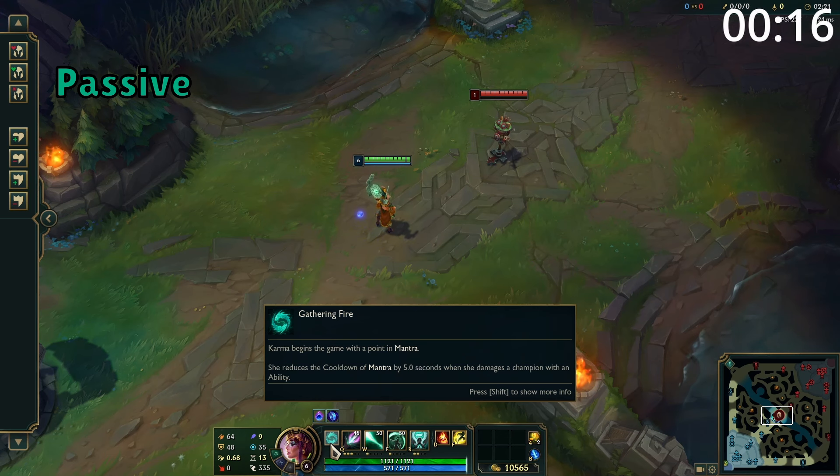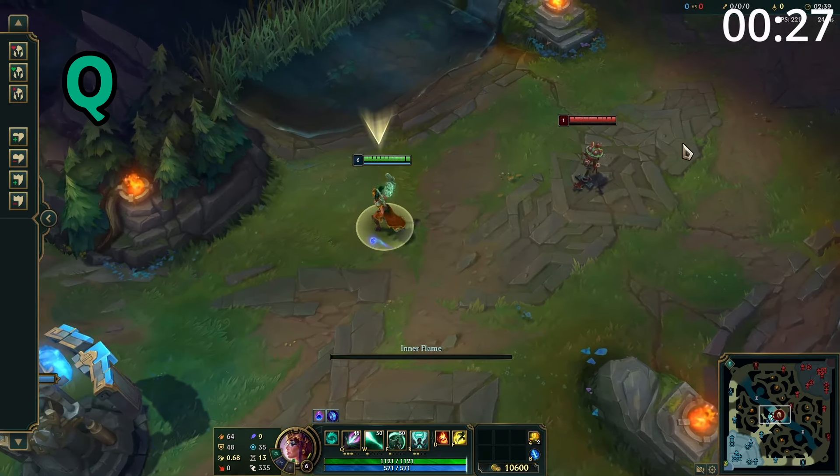Karma's passive is she starts with one point in her ultimate, and for each enemy champion hit by one of her damaging abilities, the cooldown of her ultimate is reduced. Her ultimate can be used before casting any of her other three abilities to empower the ability.